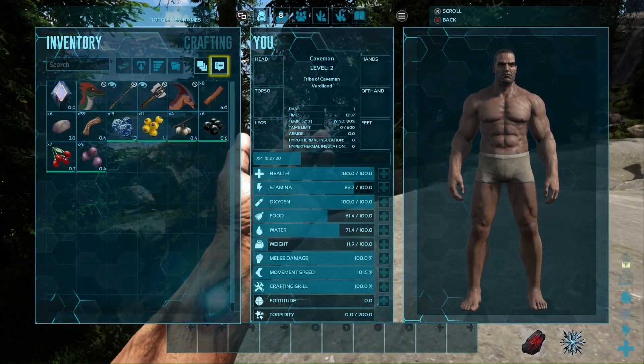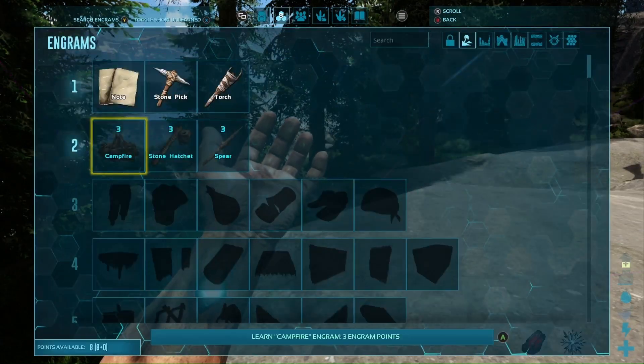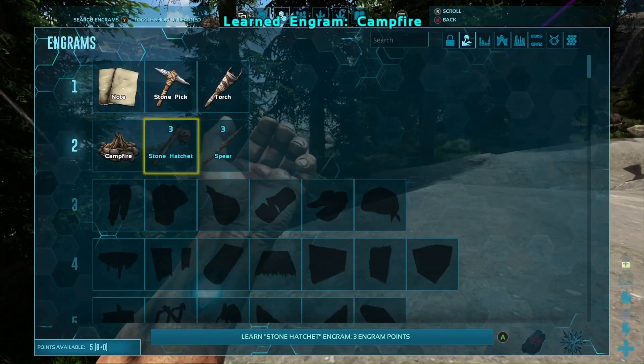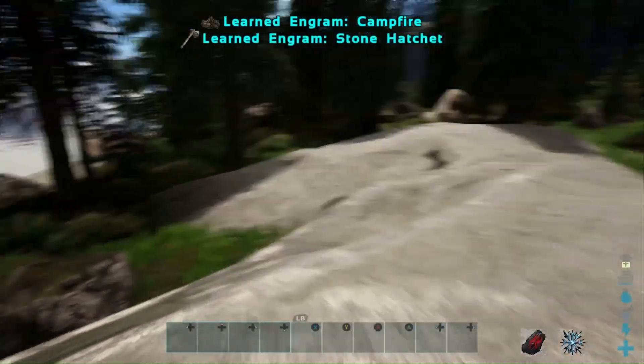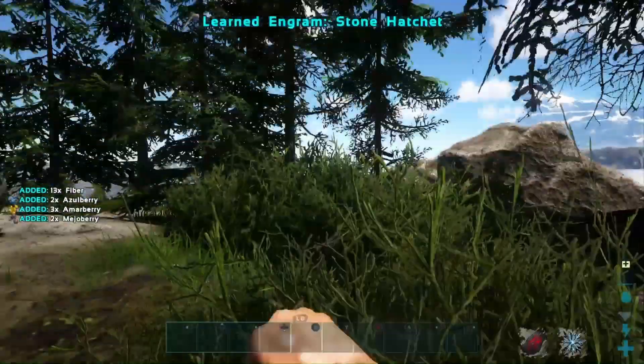We've got our inventory — we'll go over to crafting and head over to engrams as well, so we can learn some good tools. Let's get the campfire and the hatchet as well. Those will probably both be very good tools early on for a caveman.